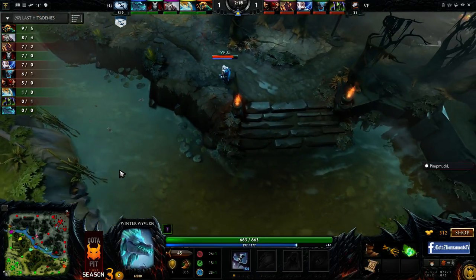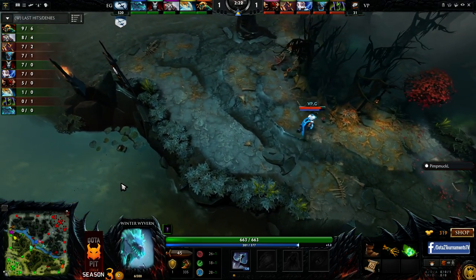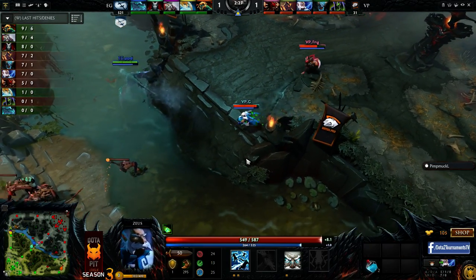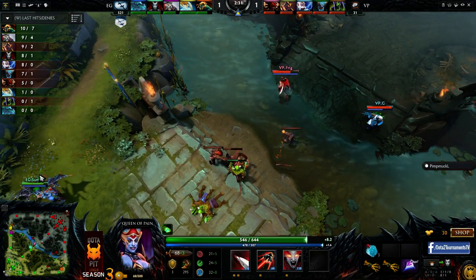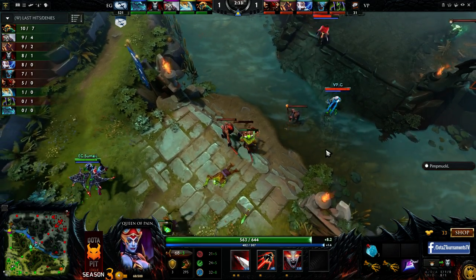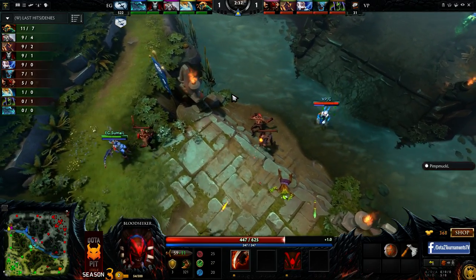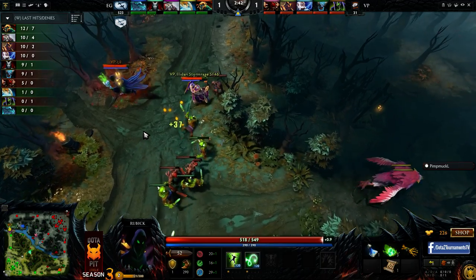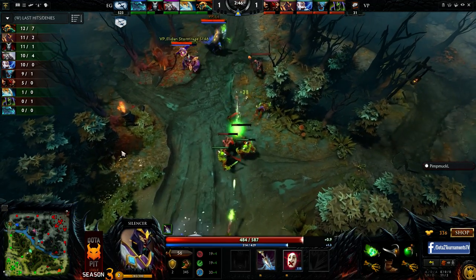Oh, that's an invis now picked up this time by PPD. This hero is so good at diving lanes. How many times have you seen where Wyvern's on Dire and you just go around the tier one or behind the tier one — you can go over the cliffs, it's extremely strong. FNG is trying to help out his buddy G, suspecting maybe PPD's around. They didn't actually see the invis rune bottom, but they know he's roaming around.